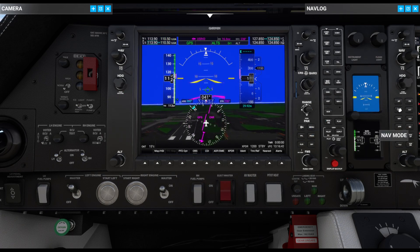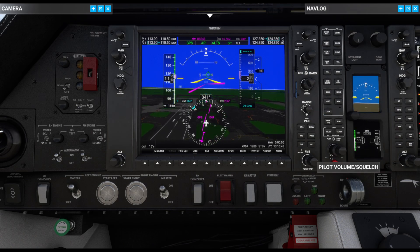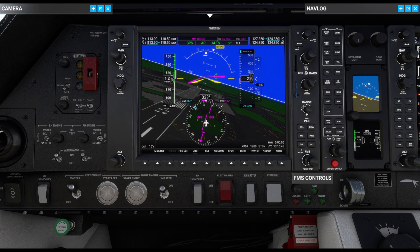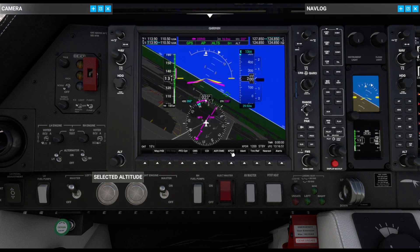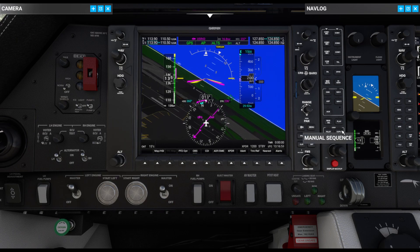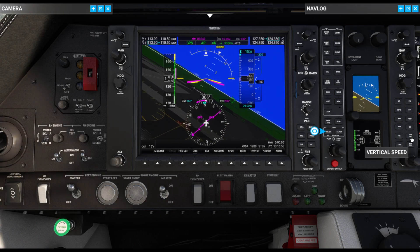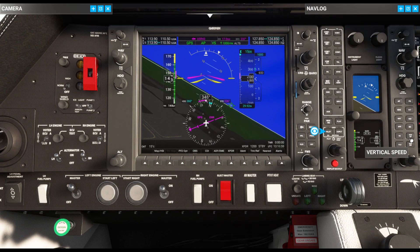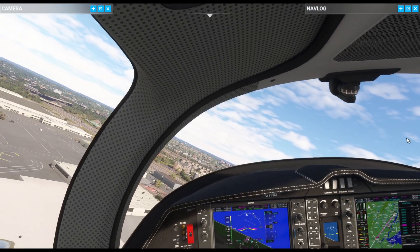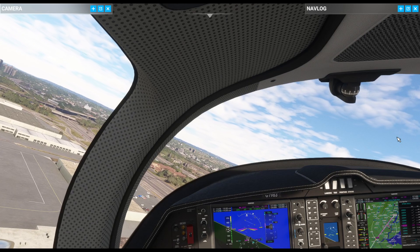Nav mode is set to GPS. Autopilot is on. Altitude set to 1500. Vertical speed up by a thousand. There we go — I had to manually fix that. All right, I think we're all set.